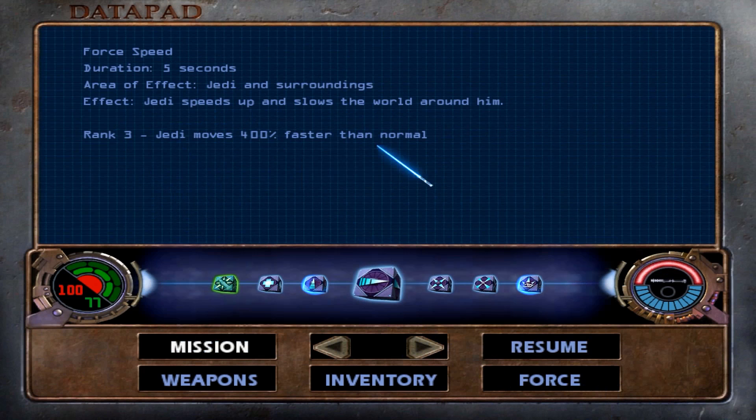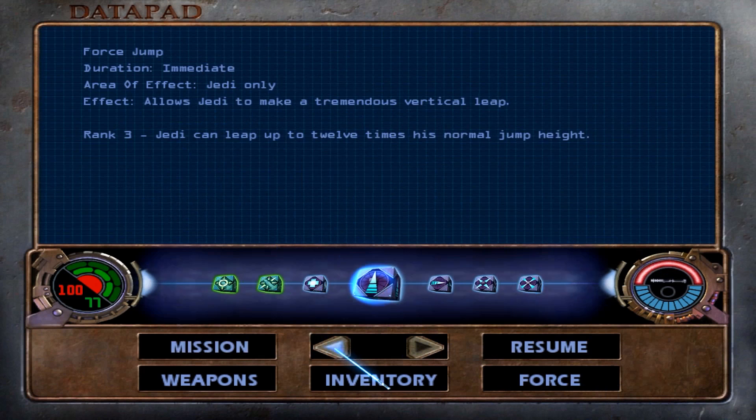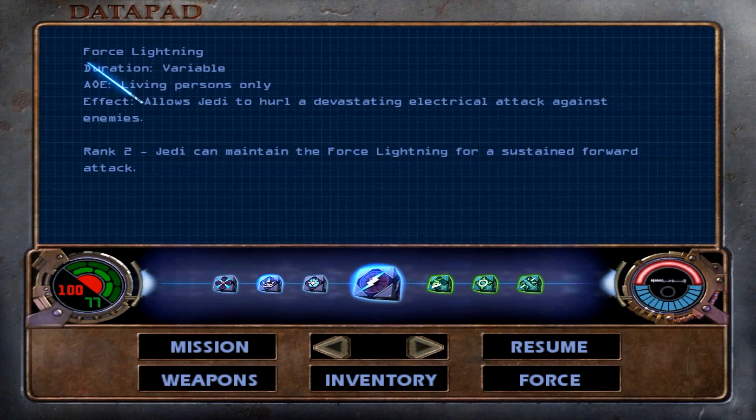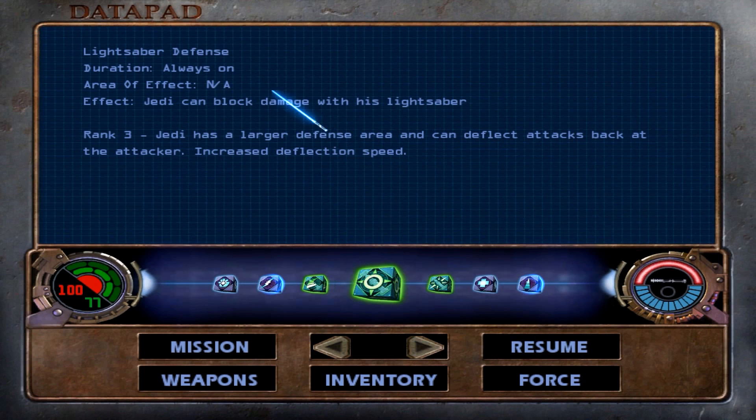We also have a ton of Force upgrades starting this level off. First off is Force Jump — we're now maxed out, and can leap up to 12 times our normal height. Mind Trick is also maxed out; we can distract and befriend enemies for 15 seconds, which will come in handy in these next few levels. And Force Lightning is finally at rank 2 — we can maintain it for a sustained forward attack. Saber Defense is now maxed out too, giving us a larger defense area and the ability to deflect attacks back at attackers with increased deflection speed.